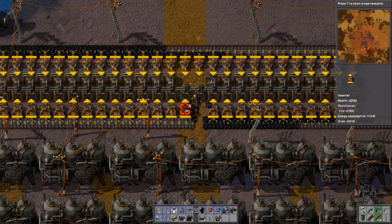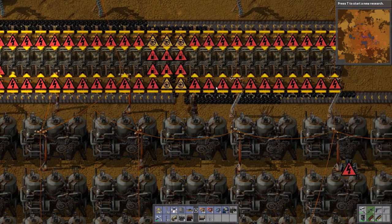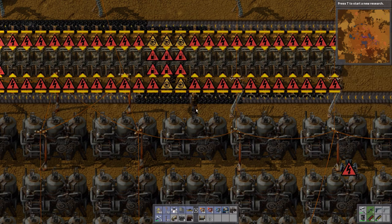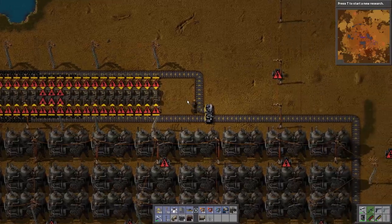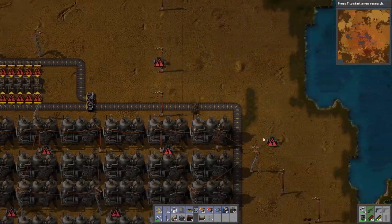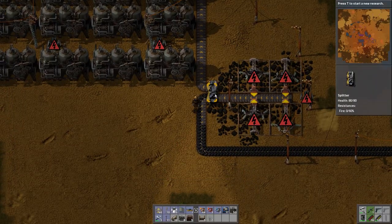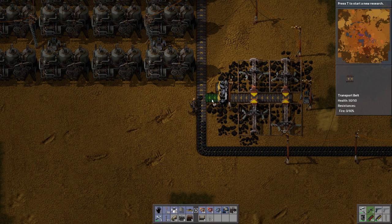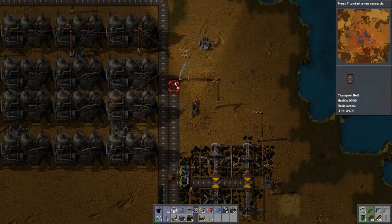I still think it's worth setting it up properly and then fix stuff later on. What we can also do is move this pipe one over. We're not gonna be able to mine as much coal here, but it's okay. I know it's broken down there, don't worry — I saw it. I just want to fix this first.